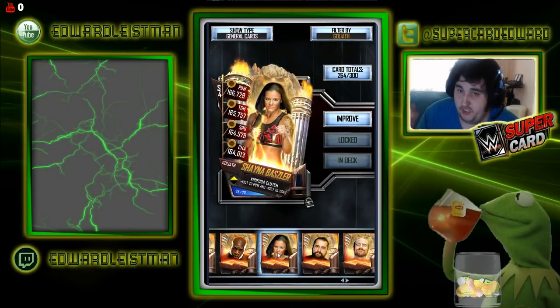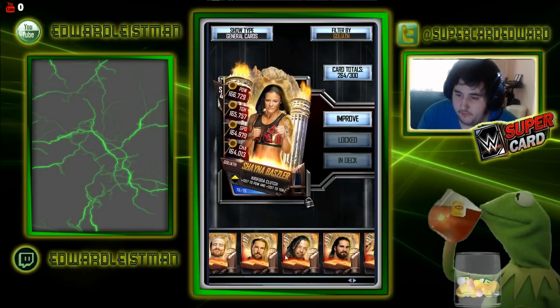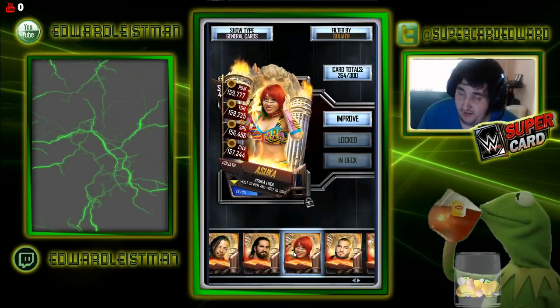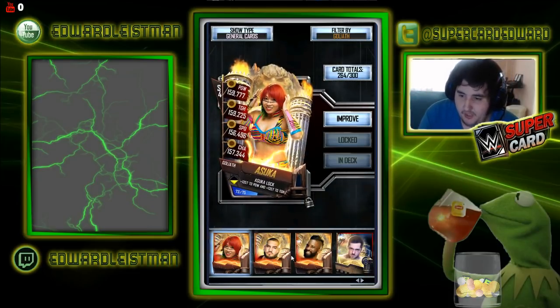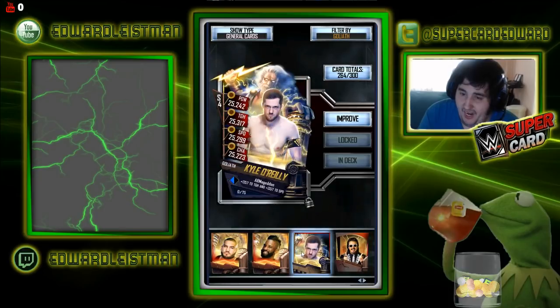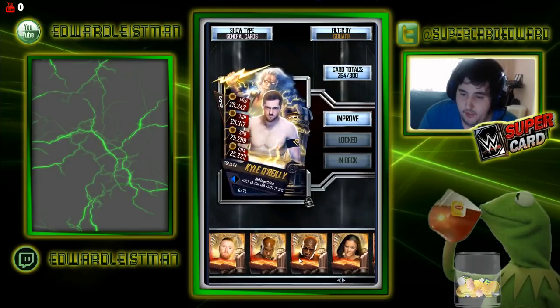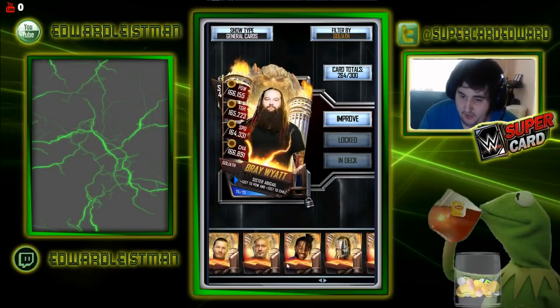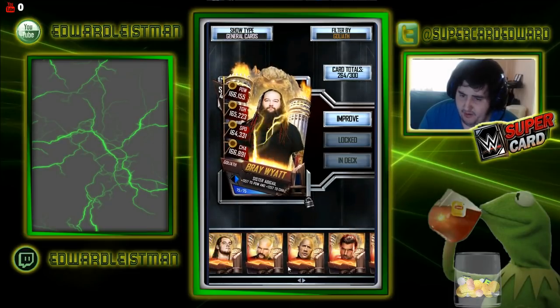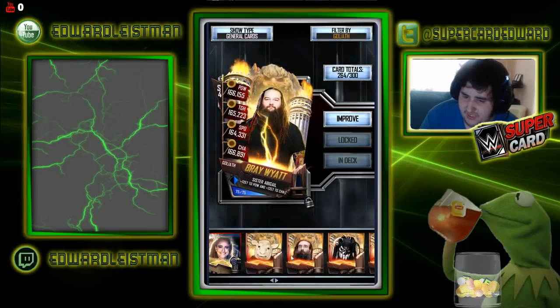I pulled Kofi Kingston, which was meh. There's the Cesaro. I pulled Shayna Baszler — yay, Shayna. I pulled Asuka. More Divas, right? Charlotte, Shayna, Asuka — who can go wrong with that? I'm not mad. We got Kyle O'Reilly as our new fusion. I guaranteed missed someone. I got Bray Wyatt in the pack. I think that's all seven, if I remember correctly.